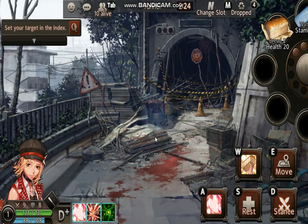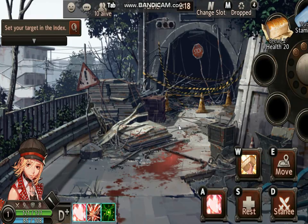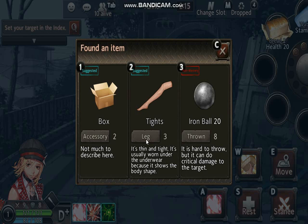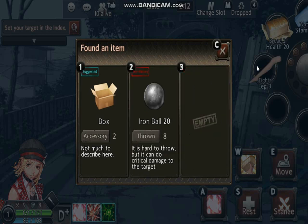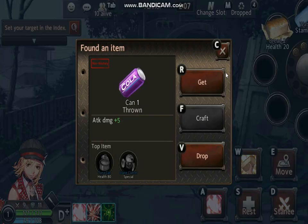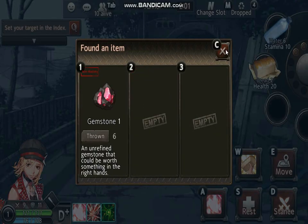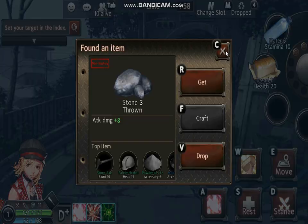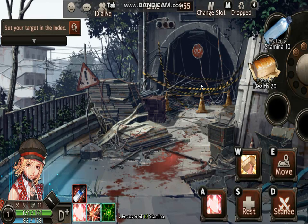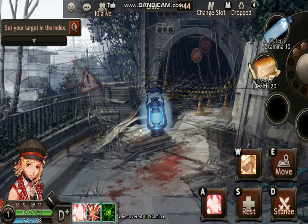You technically explore until you find certain things. I'm trying to find something I could use. I'm going to go with this and equip it as an outfit I can wear as armor. I'll take that water. When you drink the water, it gives you stamina. When you eat bread, it gives you HP back, just in case you get hit by survivors or any enemies that stand in your way.